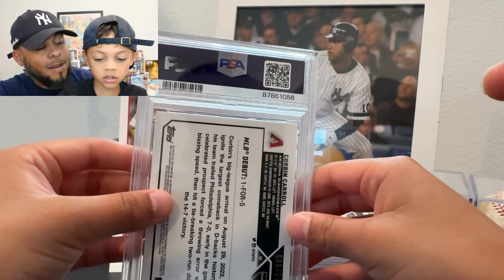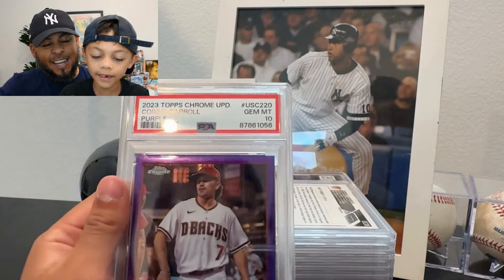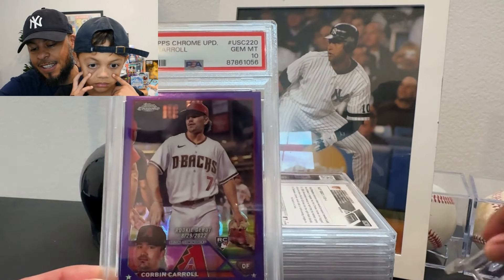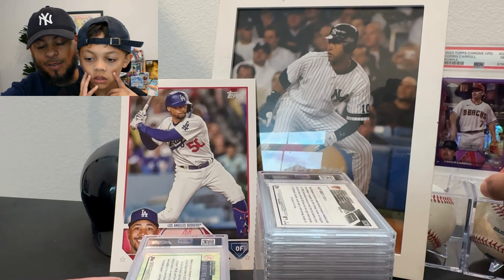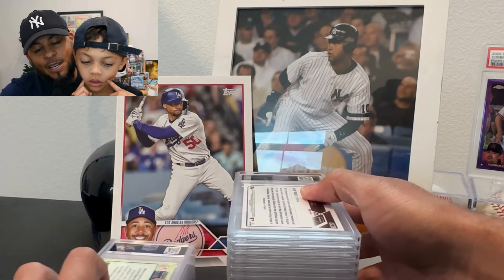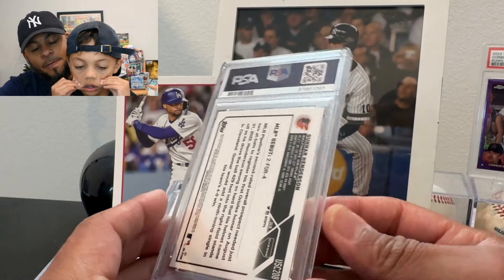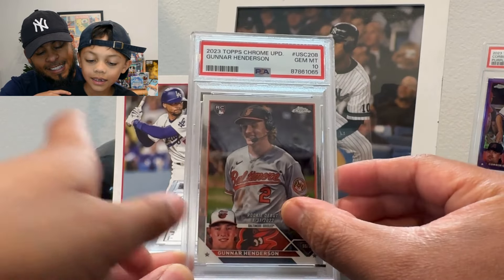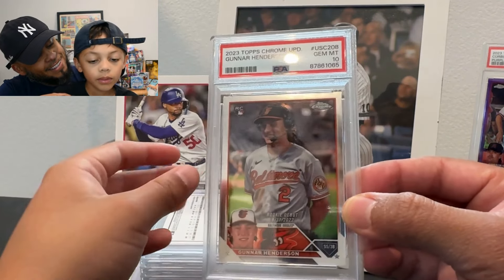Let's see what grade the Corbin Carroll got — nice color match, that is awesome! Let's keep going. This is a Gunner — I think it's a base Gunner rookie debut from Topps Chrome Update. A 10! Let's go. I thought it might be a refractor but it's just his debut card.